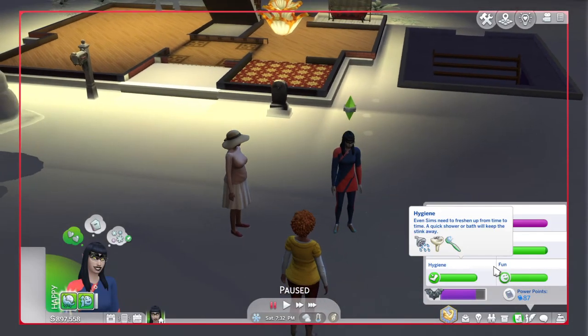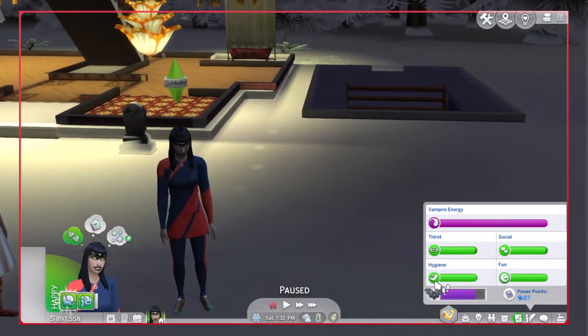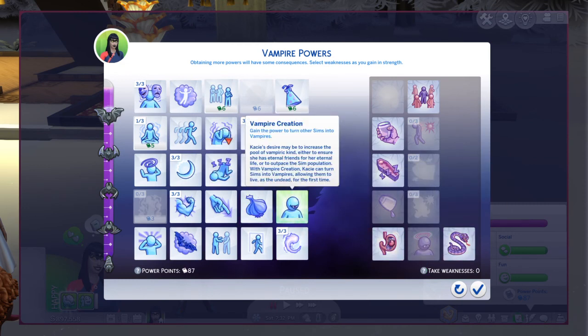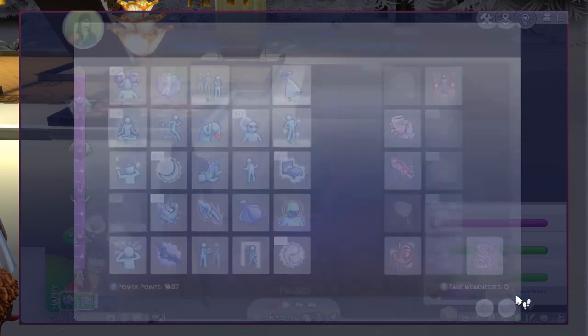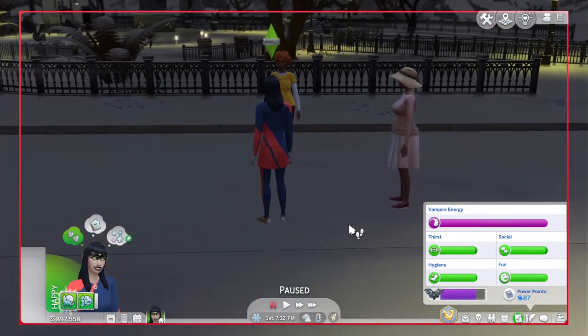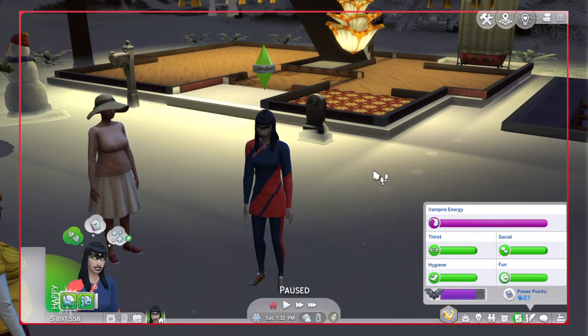Something else I want to talk about is garlic. If you don't have the Garlic Immunity power — which is right next to Vampire Creation in the minor rank — then if your vampire Sim is near garlic, they cannot bite from other Sims and they will get an uncomfortable moodlet.